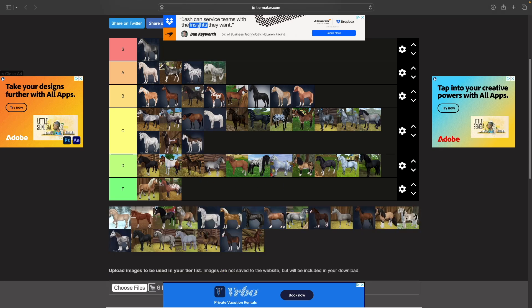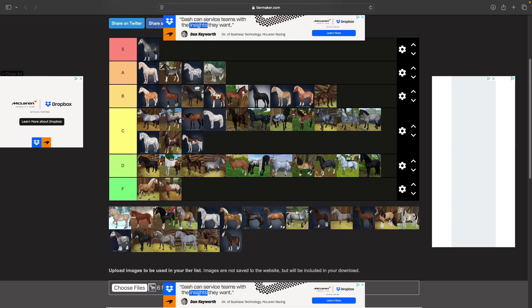The newer Morgans — I'm not really a big fan, but they're all right. I'd say C tier because there are a lot of colors I really like. Then we have the older Morgan, which is actually going up to B tier — I had three of them and I loved these guys. I think they are really cool.